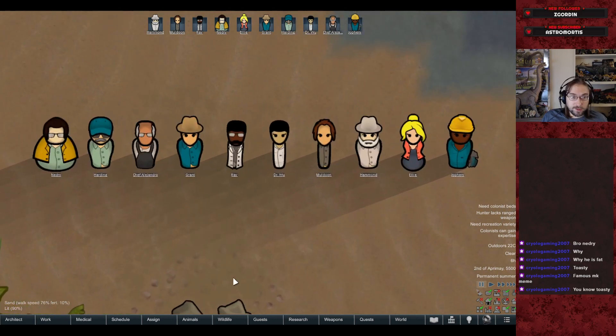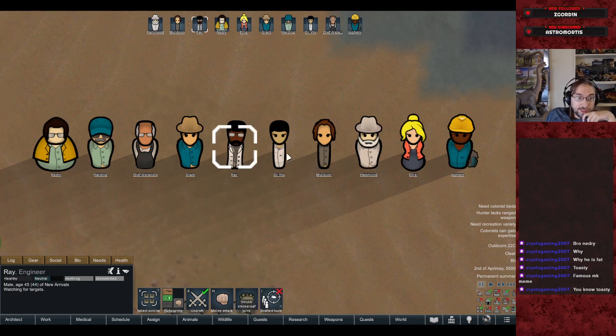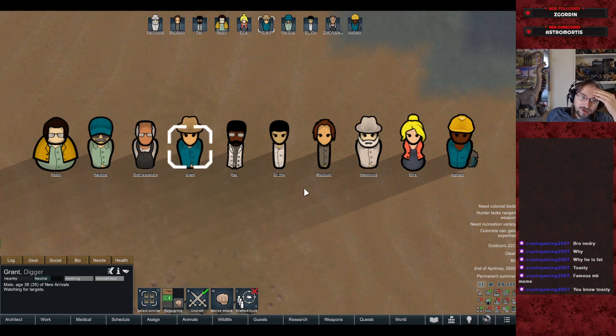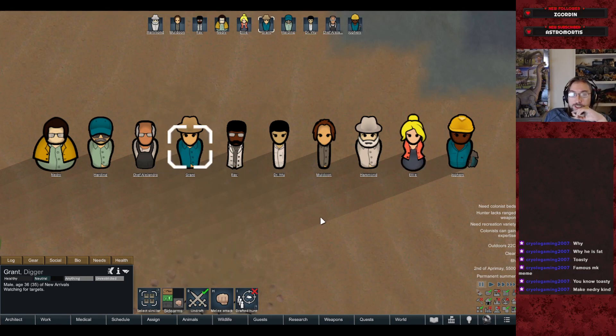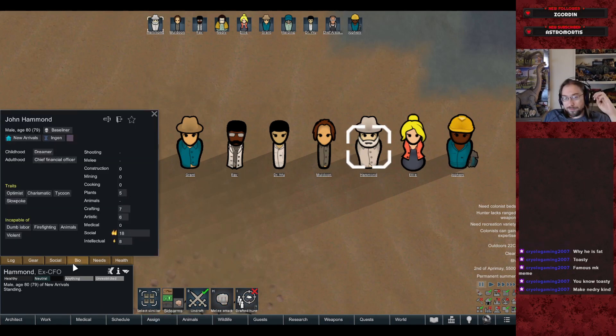Here's our starting crew of InGen employees. We've got Hammond himself, Muldoon, Ray Arnold, and Nedry — even though he's a betrayer. We've got the veterinarian, the chef from Jurassic Park — Chef Alejandro — and Joffrey, the worker who's killed by the raptor at the beginning, serving as our all-purpose construction guy.